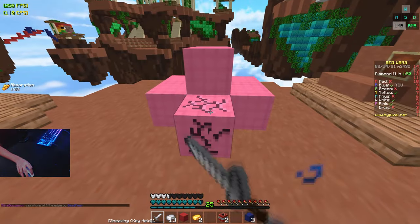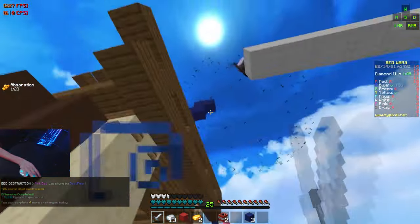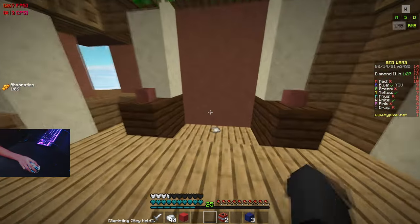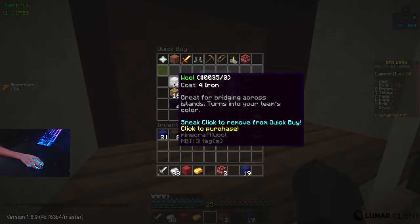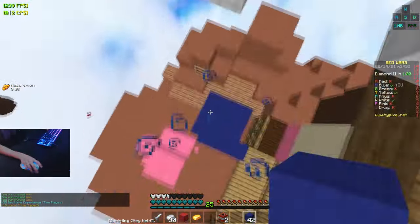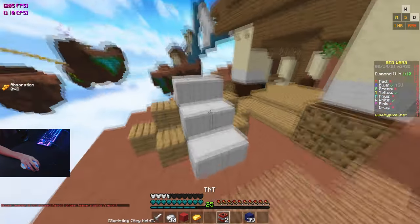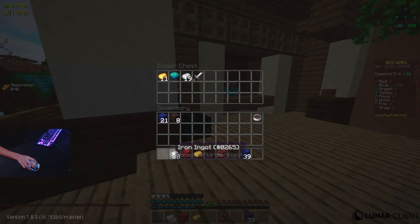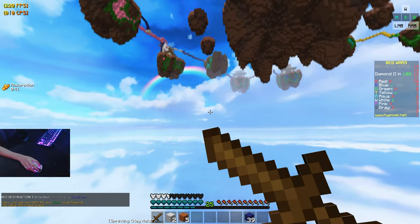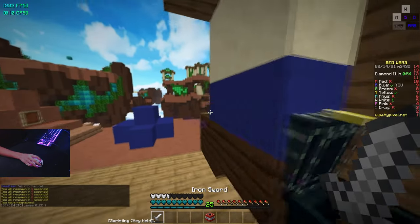We're gonna get his bed right here and then kill him one more time. Wait — white's here! I gotta get out. White's gonna try and rush my base but I'm pretty sure I can get to his base before he gets to mine. I have a trap too, so I'll go to his base. I'm gonna bank all this stuff and then jump into the void — please, trap, save me. White's right there — what you got? You're not gonna kill me. He just fell off the edge.